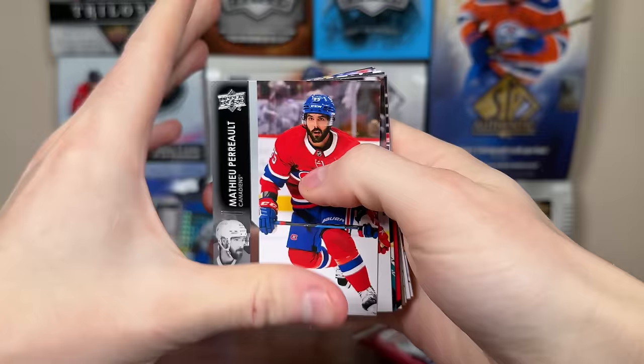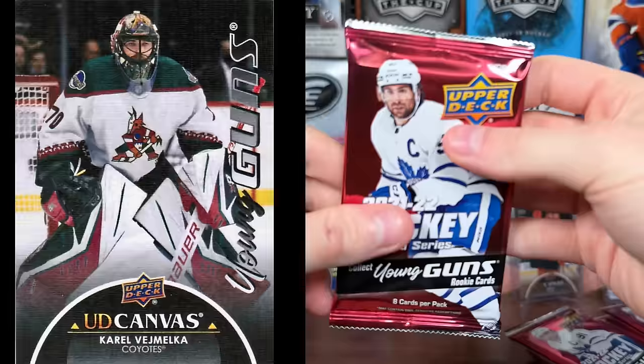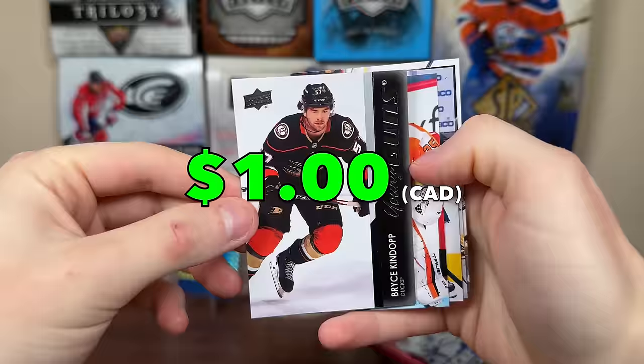We have another Young Guns and then a canvas — Adrian Kempe. Looking for that Gritty mascot or Moritz Seider. The canvases in 21-22 were just black on the bottom; I'm kind of glad they made the entire card black and white now, it just makes more sense. There's a Bryce Kindop Young Guns — one of the rougher ones.